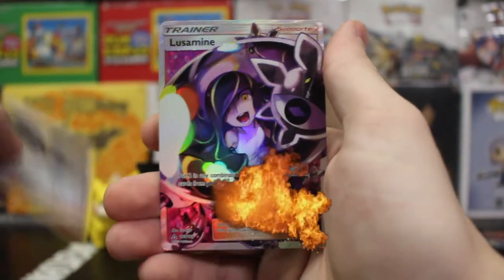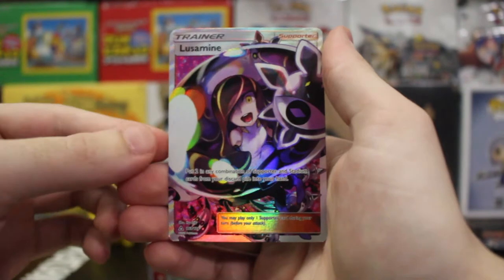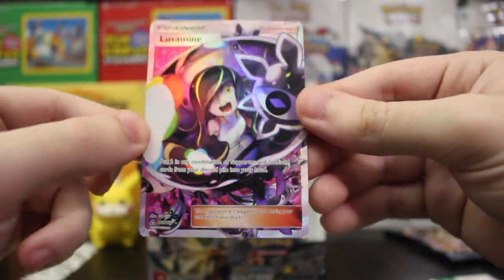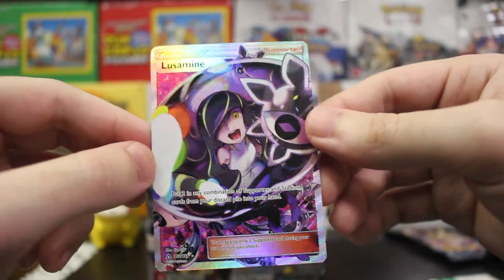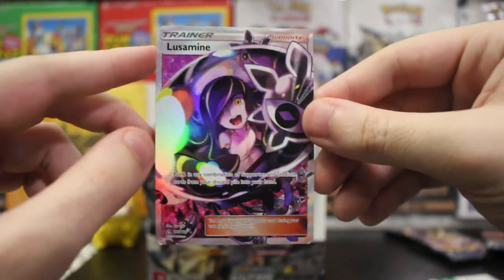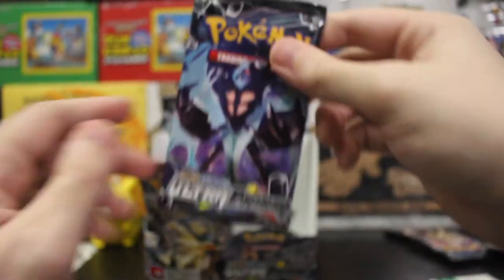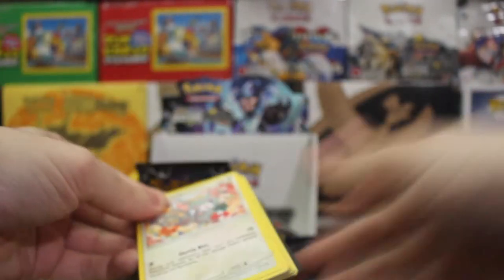Volkner — why aren't you Cynthia? That's still a great pull though, now I've got two. I feel like there goes all the luck, there goes any chance of Cynthia. But regardless, still amazing — I'm hyped, I love this card, she's sick. Honestly I wish I was doing a hunt for Lusamine, we would have been over with this one real quick. She's a great card.